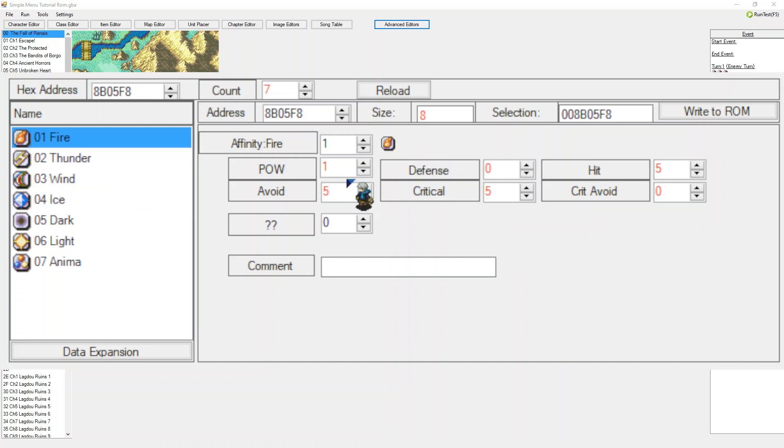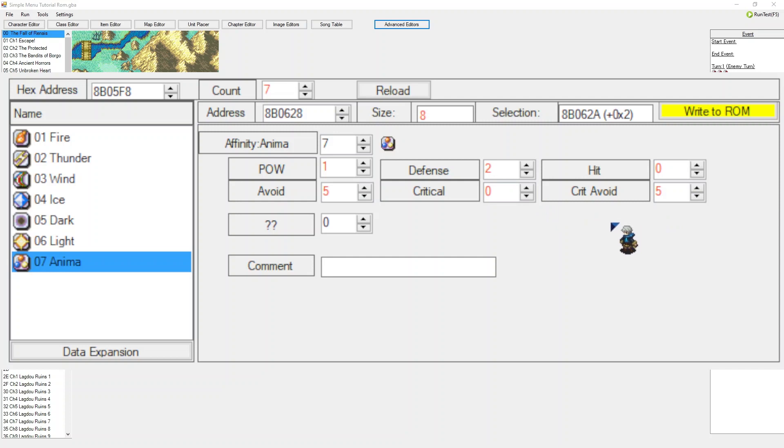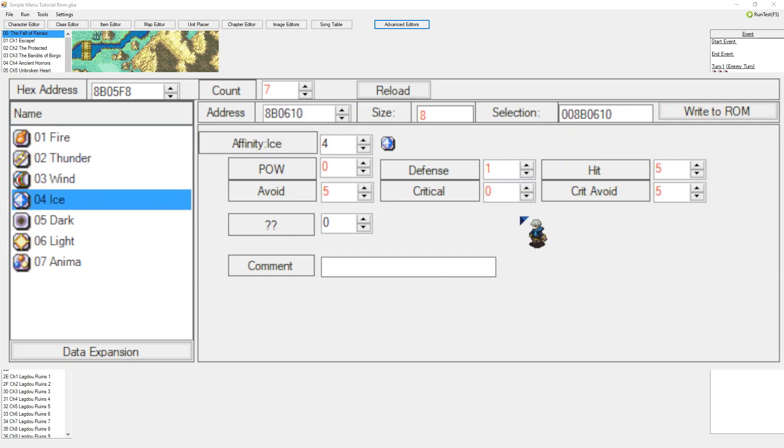Basically what you can do is edit these values that you get as extra support boosts. Let's say the fire affinity is a little bit too powerful — you simply remove the five critical and set it to zero. The same thing can be done the other way around. Let's say the anima affinity doesn't give a lot of good extra stat boosts — you can set the anima affinity to now grant two defense on every single support. This is a little tool that allows you to edit support boosts, nerfs, or buffs when it comes to affinity in FEBuilder.